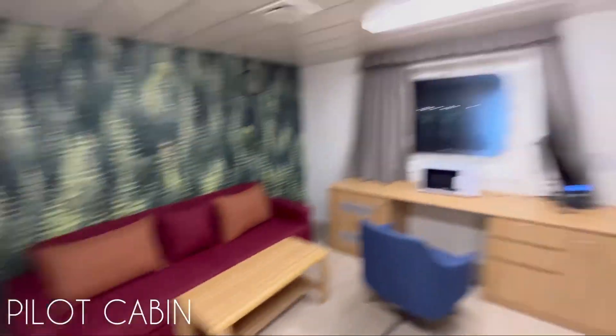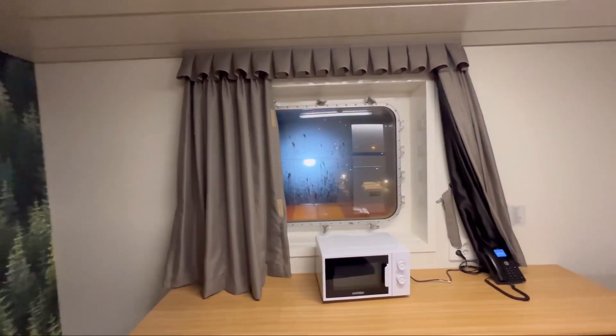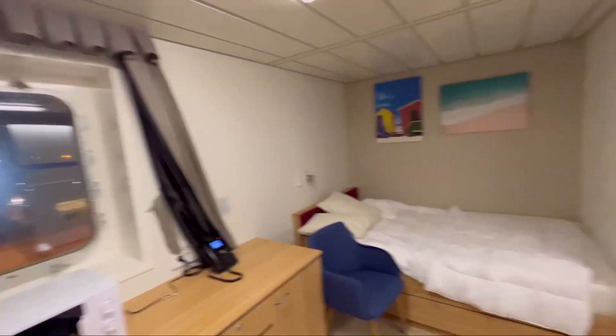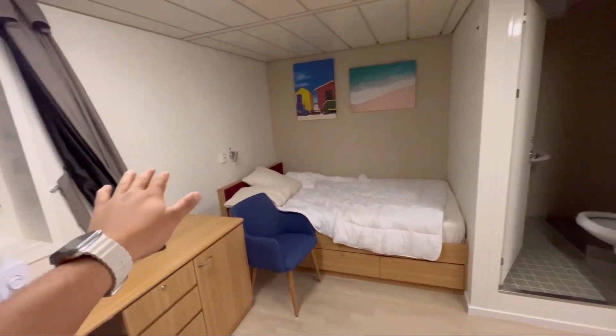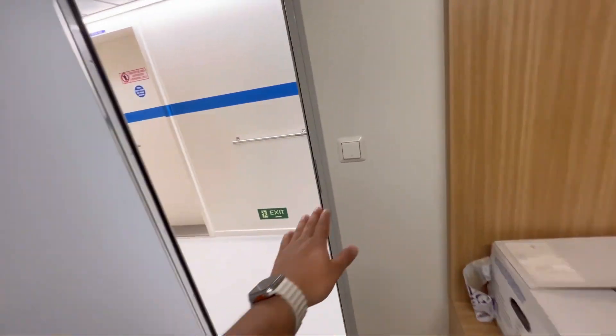This over here is the pilot's cabin and you can see the view outside — you can see the entire mast of the ship. Pilots come over here and stay in this cabin for long pilotage. Let's move out quickly.